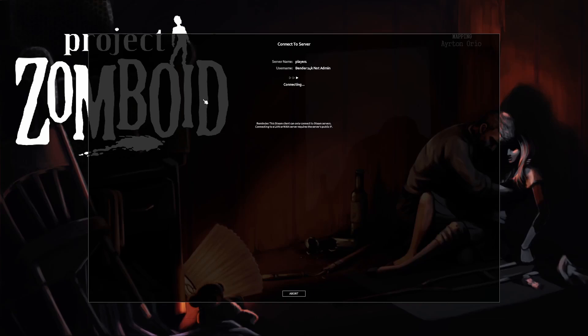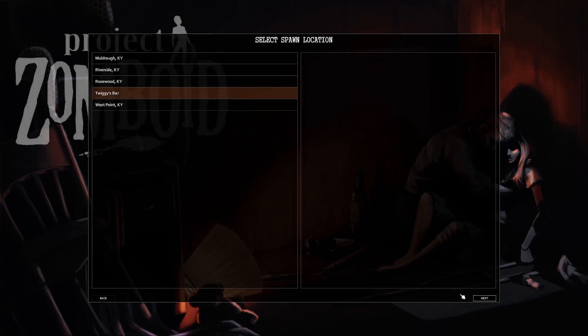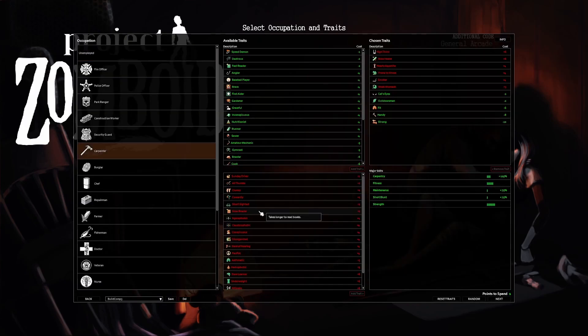Welcome to Bender's base building contest. Let me show you how you start off here. We're going to connect up to the server. You can see my character is Bender24k, not admin. I'm being very scrupulous — he has not been given admin powers. The admin does help. So we're starting at Twiggy's. I've got that all set up as the welcome center, and here's a little glimpse at my character setup.